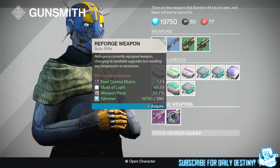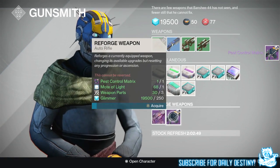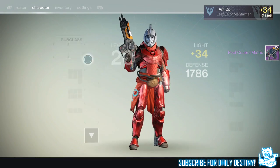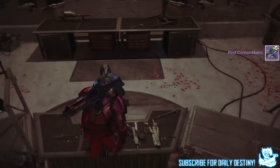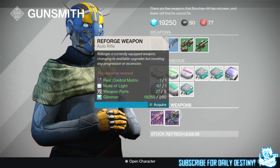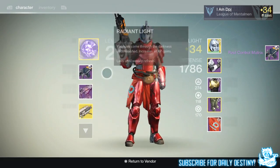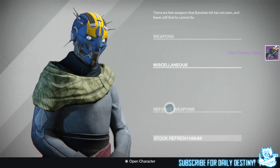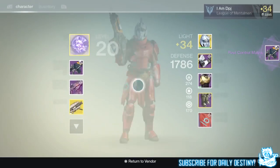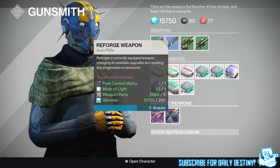The Pest Control Matrix is a great auto rifle as standard — it's a lot like the old school Vanguard Shadow Price, just with a faster fire rate. So if you were a fan of that Shadow Price you would like the Control Matrix. Trying to get this roll of mods on it will only make the weapon even more beastly in PvP. I did do a weapon review of the Pest Control Matrix as standard, which I'll link in the video description — it's actually quite a decent auto rifle for PvP even though auto rifles have been nerfed.